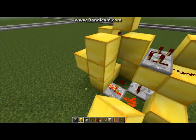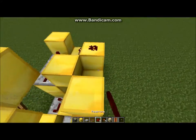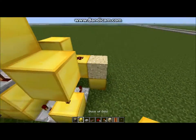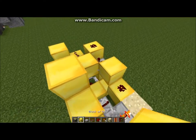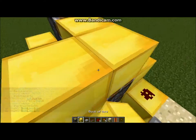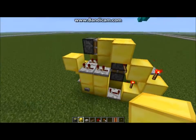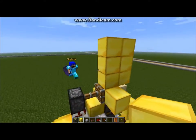Put a torch two blocks diagonal up again, then dust, dust, two, one. Then piston, block, sand, and a torch. To finalize it, put two pistons - actually one piston there. So that's basically a double piston setup, and then you already showed us that.